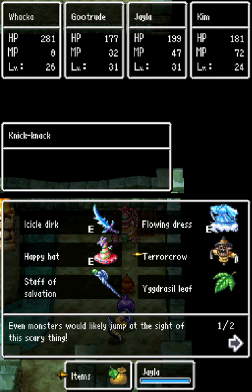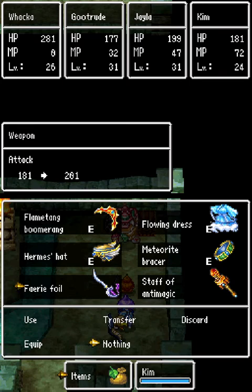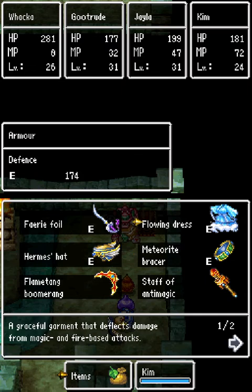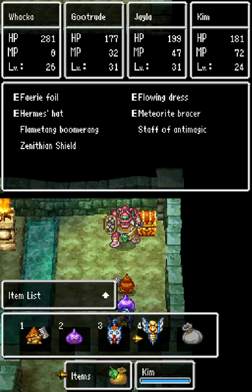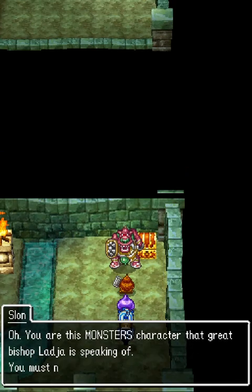Terror Crow is the main thing we're cheesing with again, because Slon is susceptible to it. Camara has the Fairy Foil equipped because they can actually equip it. They have basically all their best gear already — Hermes Hat is the best hat they can wear, Flowing Dress is the best armor, and Meteorite Armbracer. They're mostly going to be attacking and healing. That equipment explanation is almost as long as the battle itself.